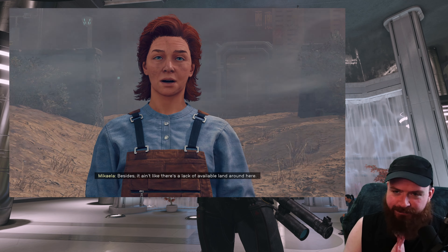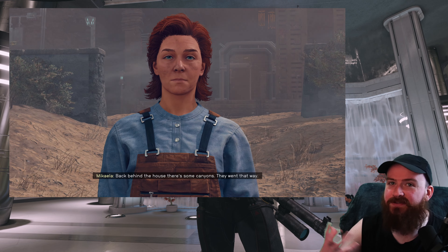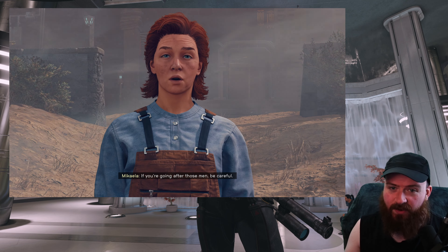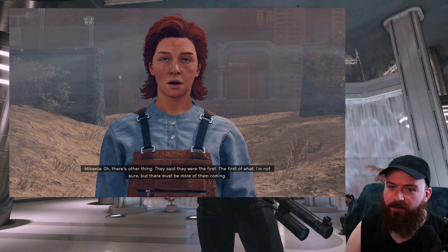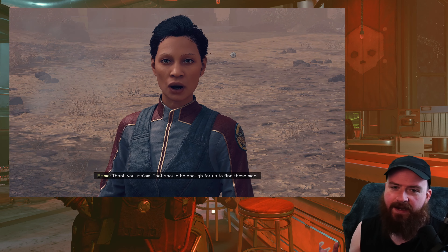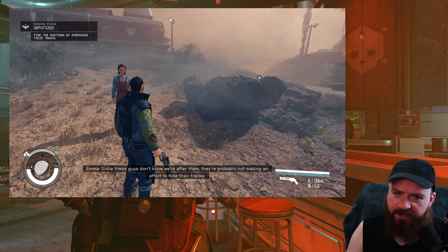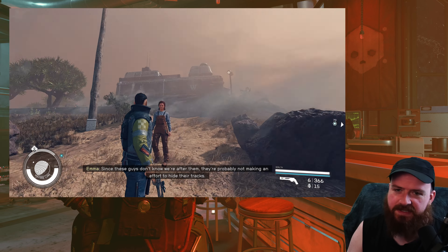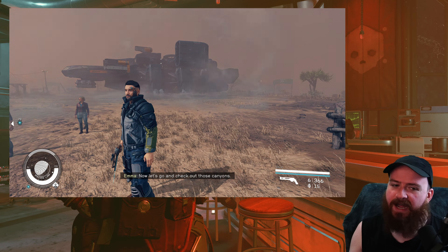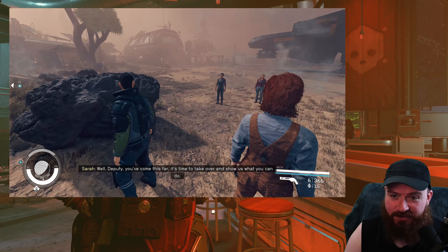It really feels like the faction quest lines are basically the area of the game where the heart and soul went — where the passion went. In this video I want to talk about that, and briefly cover some of the experiences I've had with these quest lines. I've completed the UC Vanguard, Freestar Rangers, Ryujin, and the Crimson Fleet quest lines. It's been during all this faction content that I've had the best time with Starfield.